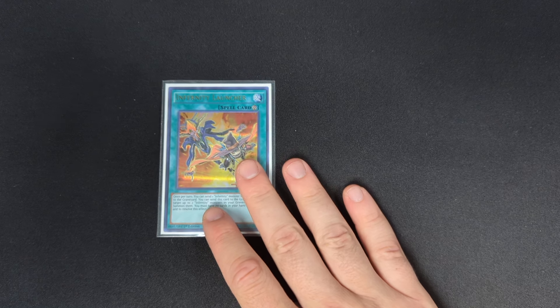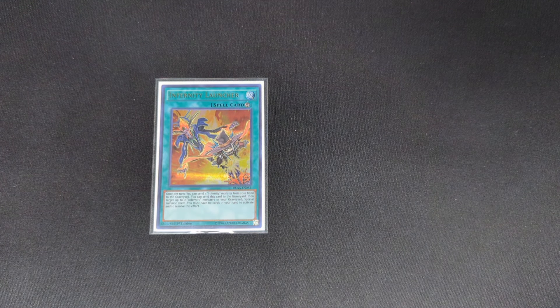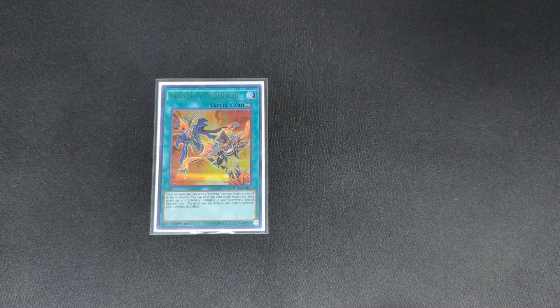Moving on to the spell cards — there's a lot. One Infernity Launcher, which is at one in this format. While it's on the field, once per turn, you can discard an Infernity Monster from your hand, which helps get extra Infernities out of hand. And then the part that makes this card crazy: you can send it to the graveyard and target up to two Infernity Monsters in your graveyard and special summon them. So you can summon a Necromancer and an Archfiend, two Necromancers, different things like that. Really important card for your combos.